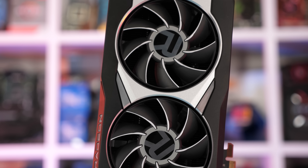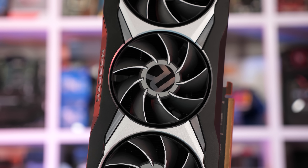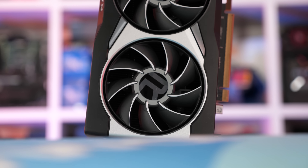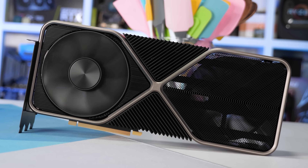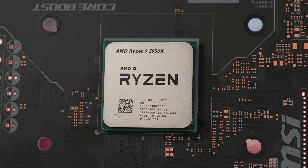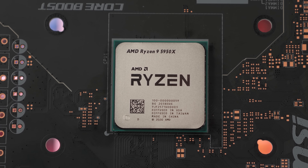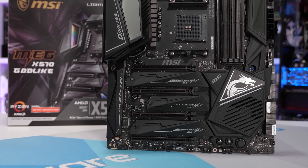We have the RX 6800 with Resizable BAR across 36 games — I had to throw out a few results for games like Fortnite that have since been updated. For testing, I'm using the Ryzen 9 5950X test system with 32GB of DDR4-3200 CL14 memory in a dual-channel, dual-ranked configuration. The GeForce GPU is the RTX 3070 Founders Edition, while the Radeon GPU is AMD's reference card — both are stock with no overclocking.